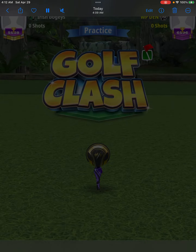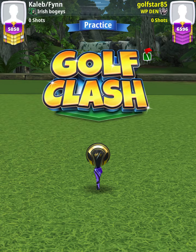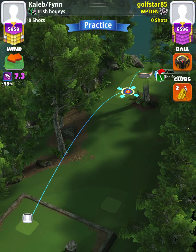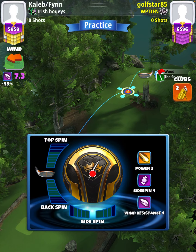Hey, what's going on everybody — this is hole number two of the Spring Major 2023 expert division weekend round. For our tee shot we're going to use a Sniper level 7+ with either a Kingmaker or Kingslayer ball depending on our wind. We want wind to be somewhere between 6.5 and 8.0 miles per hour.